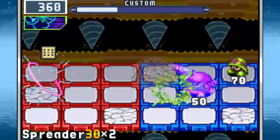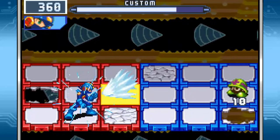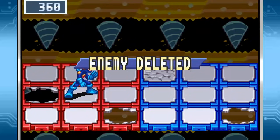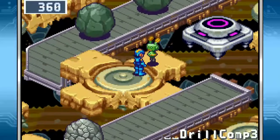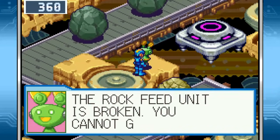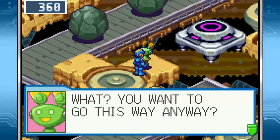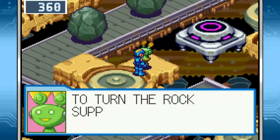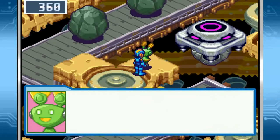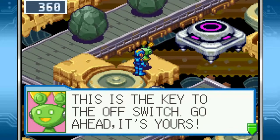Cactus! You can get a few good bounces off of that thing — Cactball is just really fun. The rockfeed unit is broken — you cannot go this way. You want to go this way anyway? You don't have to deactivate the rockfeed unit. To turn the rock supply off, use the control lever next to the conveyor belt. This is the key to the off switch — go ahead, it's yours.